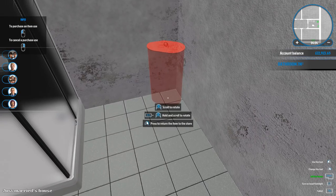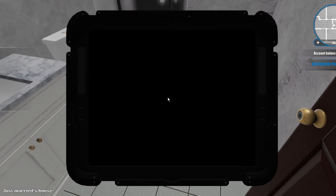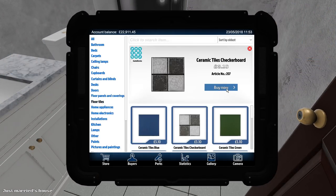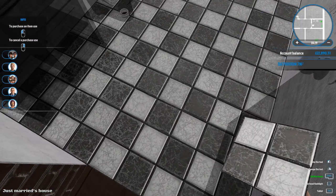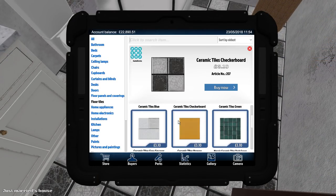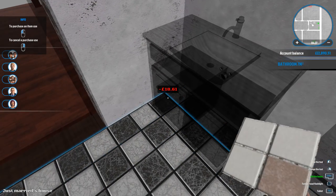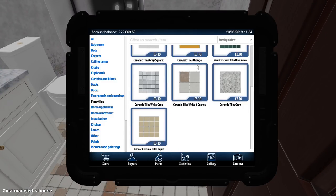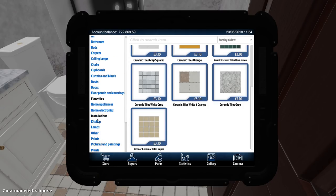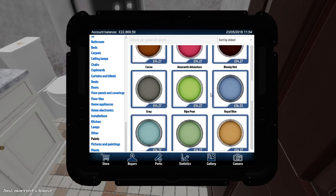Put that at an angle, put it under the radiator. Then I think we're going to just redo the floor quickly - that only takes a second. Right, we're going to go with that. Yeah, that doesn't look too bad. I'm going to use paint in every single room because it's so much quicker and easier than using wall tiles or wall panels and coverings.